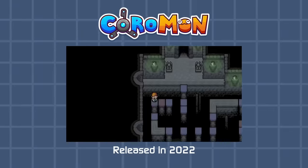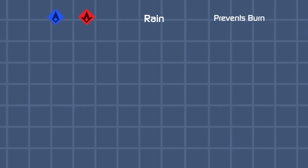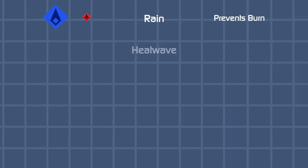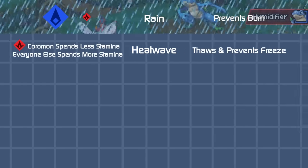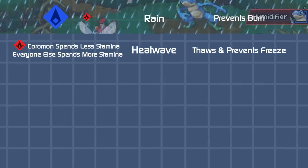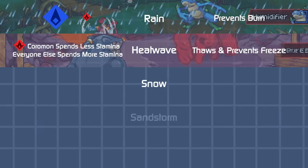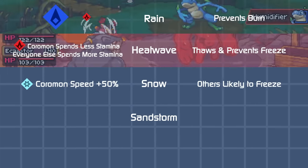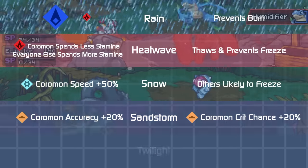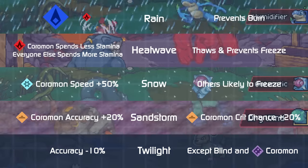Coromon is a monster tamer from 2022 with gorgeous pixel animations. They appear to have six weather conditions. Rain boosts water moves by 50% and dampens fire by 50%, but additionally prevents burn status. Then there's Heat Wave, which makes fire types use fewer stamina points per move and makes everyone else spend more stamina points — a very unique twist because their game uses a pool of stamina points. You also can't freeze during a Heat Wave. Snow increases freeze chances and boosts Ice type speed by 50%. Sandstorm boosts sand type accuracy and crit chance. Twilight lowers everyone's accuracy but ghost types, and the last weather seems story-based.